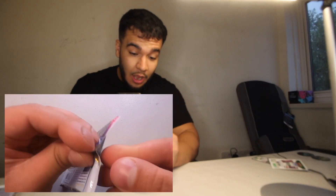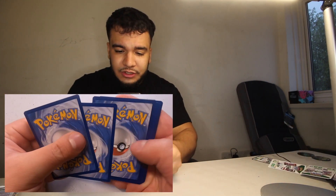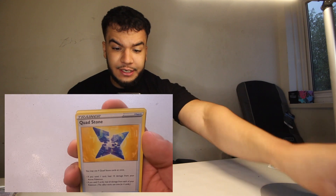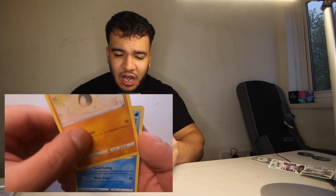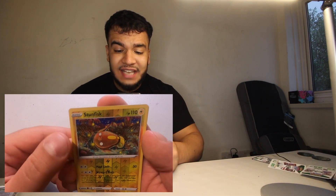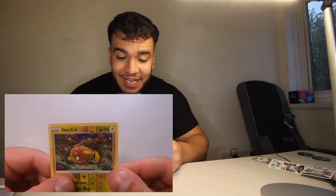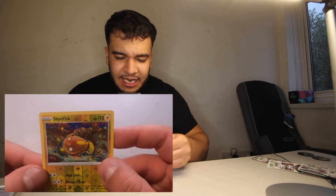Using teeth to open the pack — honestly the best way, you learn something new every day. One, two, three, four pulls to the back. We have an upside-down energy card, an Old Amber Fossil, a Regenerative Energy card, a Clobbopus, a Zubat, an Elegram, a Foongus, a Sandygast, a Relicanth, a Stunfisk — that's a holo I believe. And we got a Lilligant. So Stunfisk is my rare card.